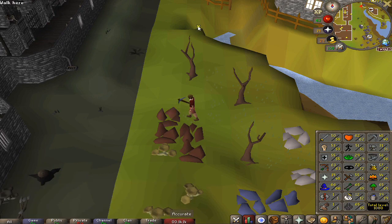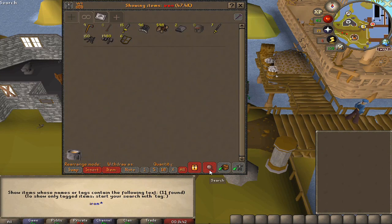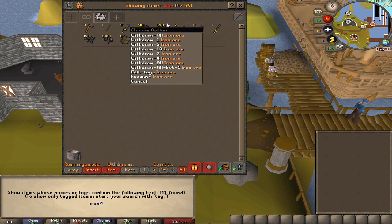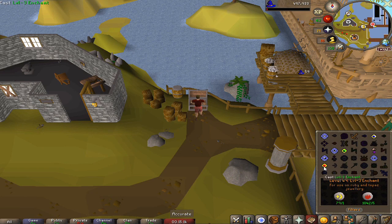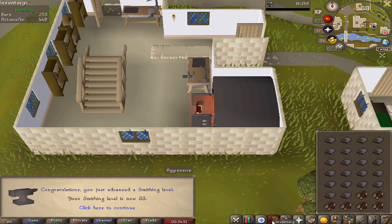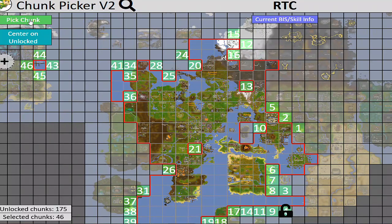We have a bunch of ore in the bank so we're going to get a lot of smithing levels from this too. We have 500 — that's more than I thought. We're going to need to make some more ring of forging. Level 32 smithing, 33 — and that's another 10 total levels, so let's roll for another chunk.